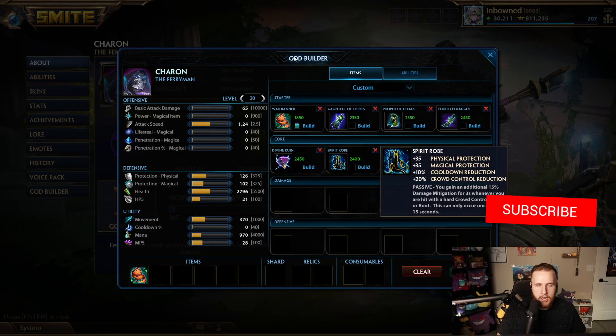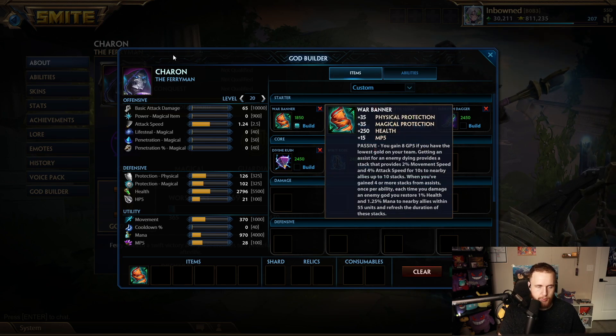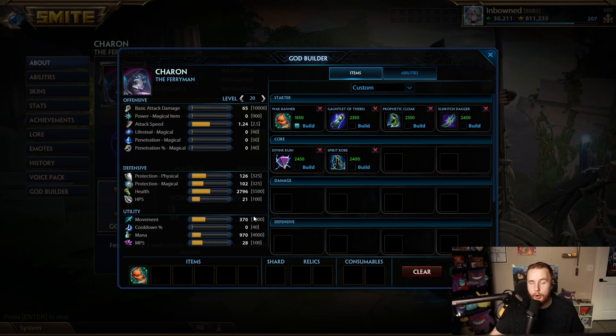On a lot of these somewhat tanky gods where you're allowed to go a damage item and they have some relevant damage in their kit — like Charon — I've been building it on gods like him because with a build like this you're sitting at about 270 protections of each. You'll be getting about 40 protections from the Eldritch Dagger passive, and also the ability to see wards.